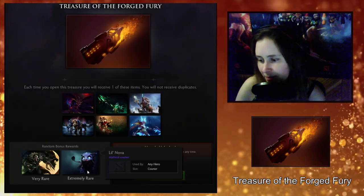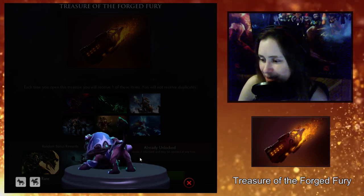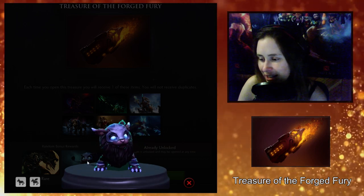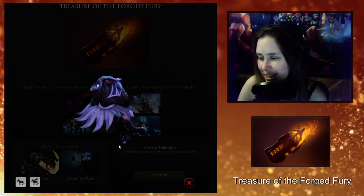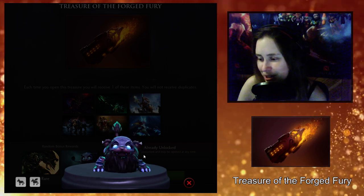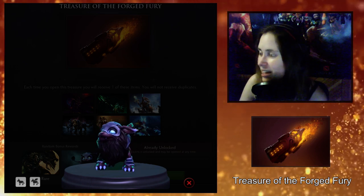This is the first time in a long time I've actually wanted one of these things from a chest. This is so cute — I'm probably gonna get it even if I don't open one here today. Little Nova — it's not just because it's Little Nova, it's because it's an adorable kitty cat that flies and kind of moves like a kitty cat. I bet it's super cute in game.